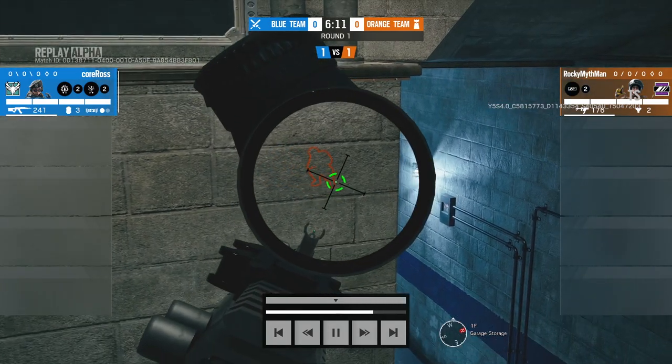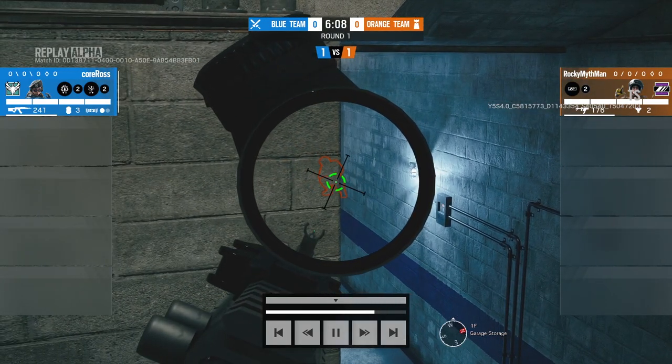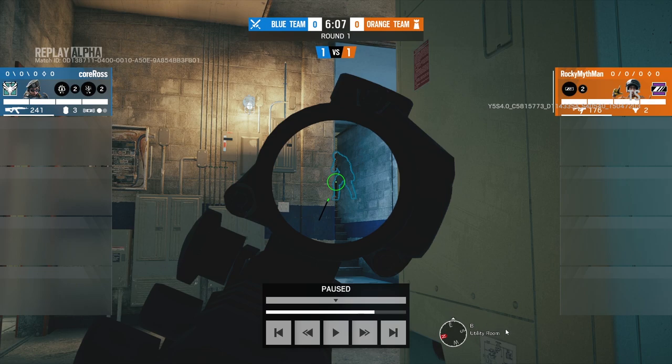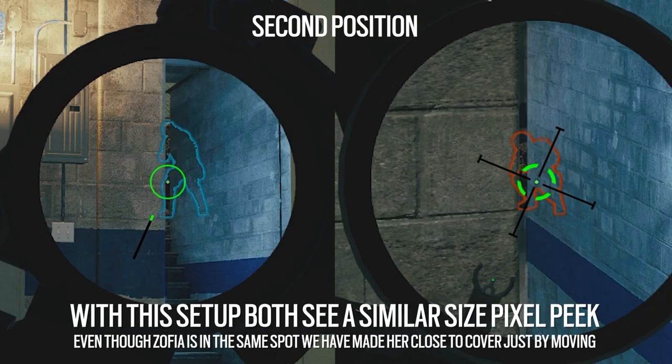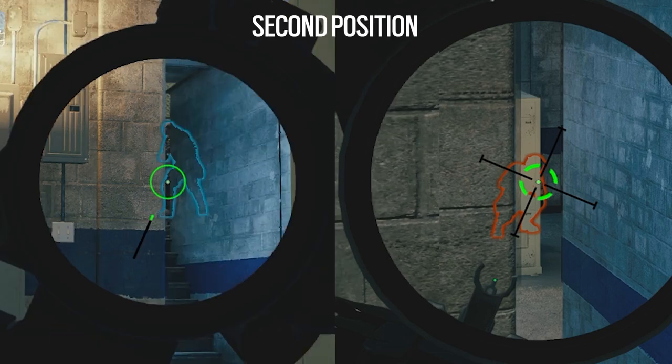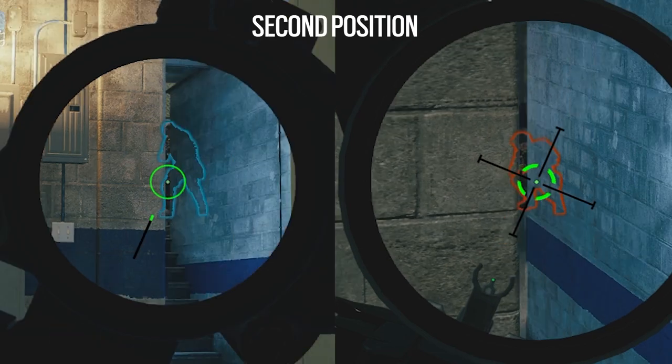Both will see each other at exactly the same time, which puts Mira's survival rate in this scenario at a far higher rate than in the last pixel peek — she would have definitely died before because she just wouldn't have seen the attacker coming. That's the thing about pixel peeks: from a defender's point of view, when they're close to cover looking through a pixel peek, it really looks like just a little pixel and you feel super safe. But from an attacker's point of view, who is far away from the cover you're behind, that can end up looking like a big barn door they're looking through at you. That is just because of angles and perspective, and it's hard to understand when you see a kill cam — how did that person kill me when I didn't see them standing right there?